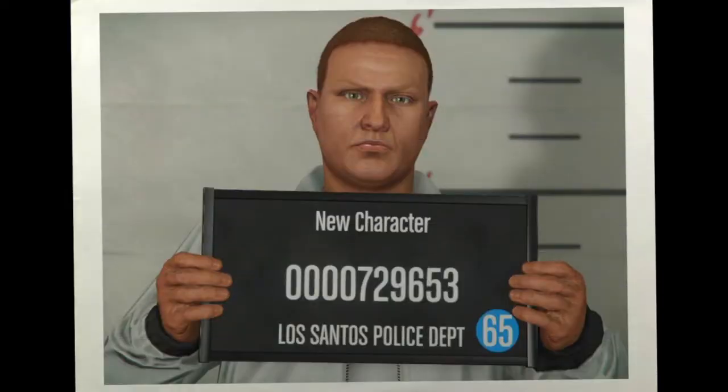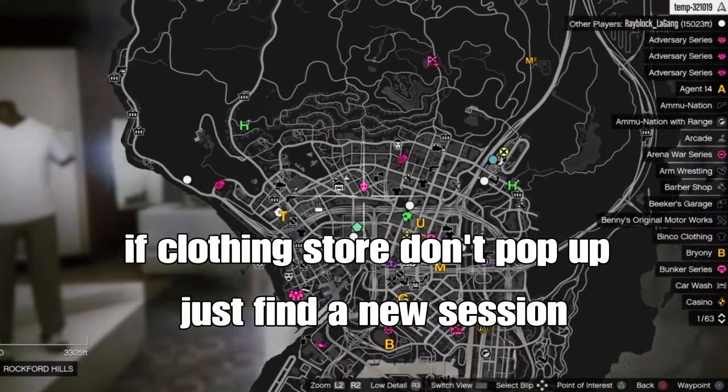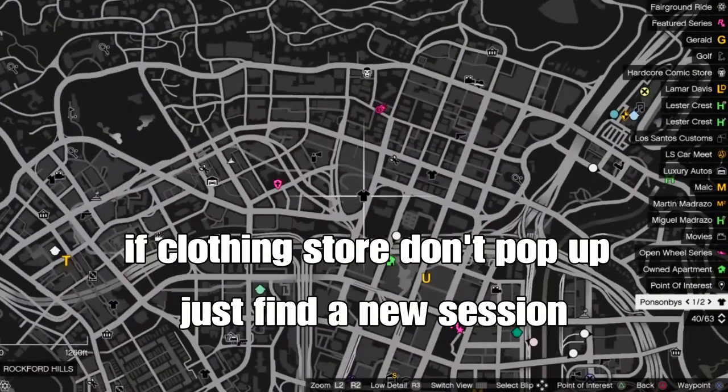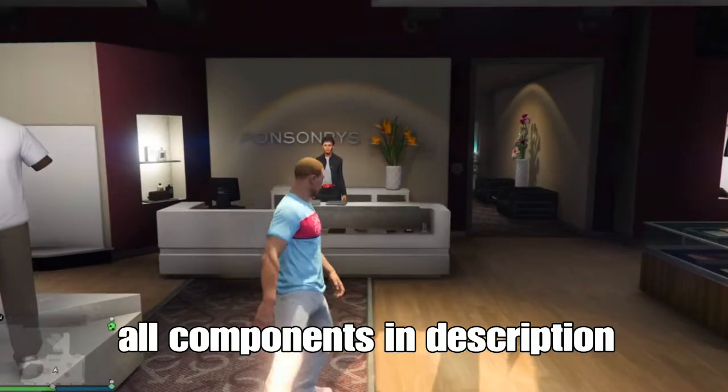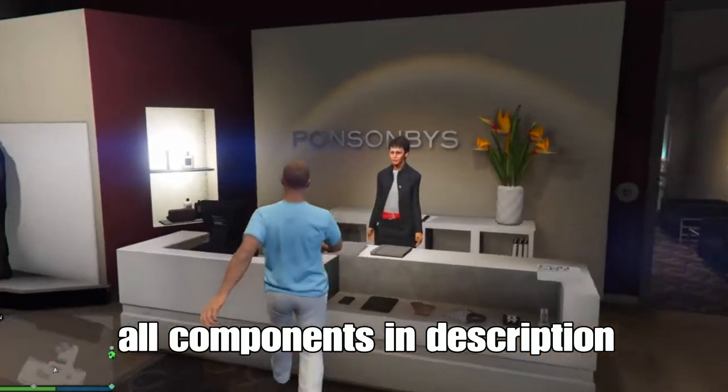Go ahead — see you guys when you spawn in the lobby. Remember, if the console does not pop up, go to a new session — sometimes that happens when you spawn in a new character. From there find a new session and head to the clothing store. All components will be in the description.